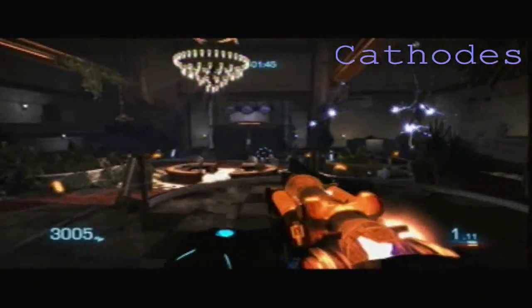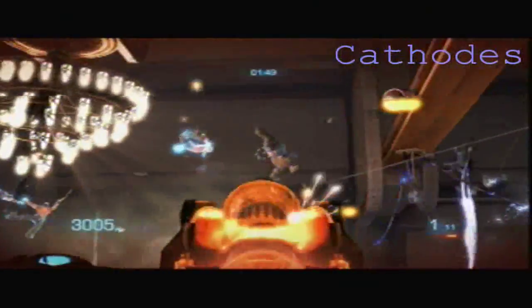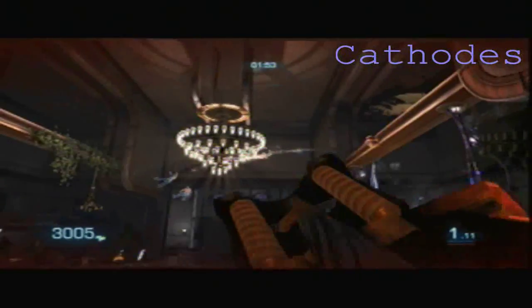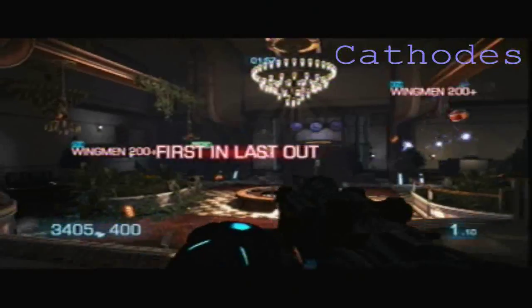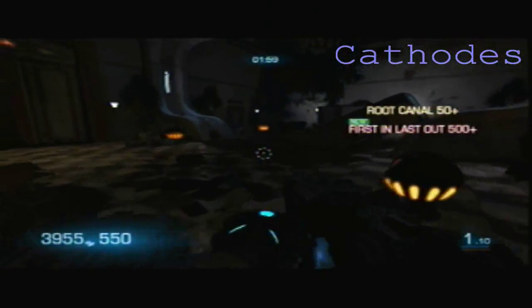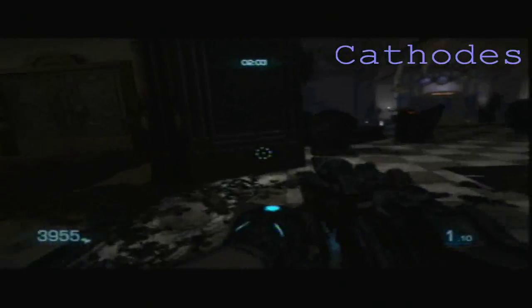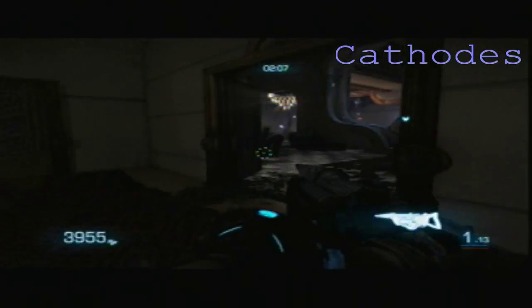I'm going to be doing the Wingman skill shot on Bulletstorm — I'm on Lobby Echo. First you want to thump everybody up in the air. You can do it with or without the charge, but it's a little bit easier just going for the skill shot to do it charged. Then basically you shoot one enemy, then target another one and press the trigger button again and it should pop up.